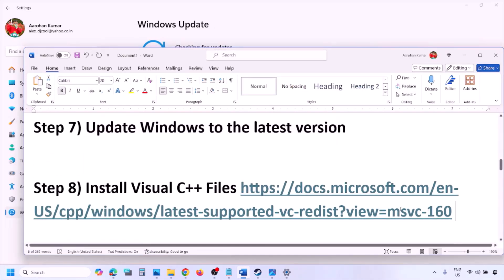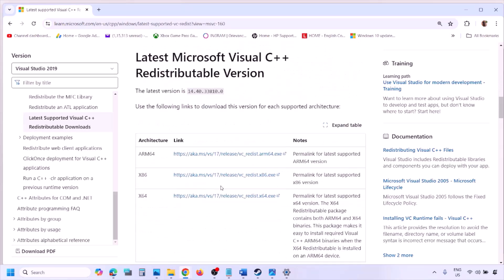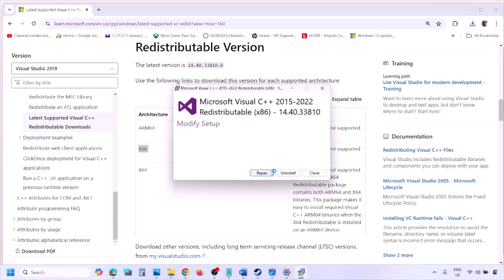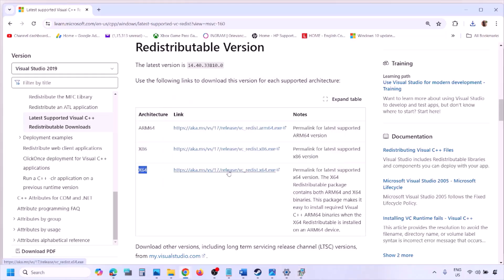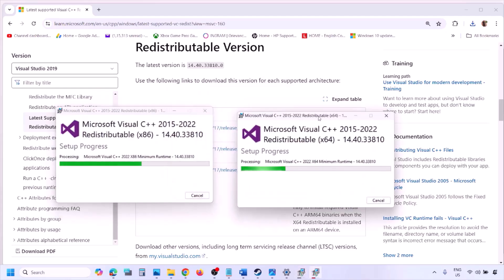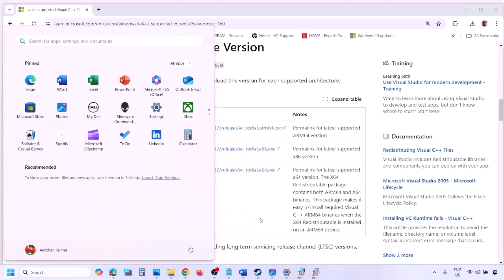The next step is to install Visual C++ redistributables. Copy the link from the video description and open it in a browser — it will take you to the Microsoft website. Download Visual Studio 2015, 2017, 2019, and 2022 in both x86 and x64 versions. Run each exe file; if you see the Repair option click Repair, if you see Install click Install. Make sure both are installed, then restart your computer — a restart is required. After the restart, launch the game and check.